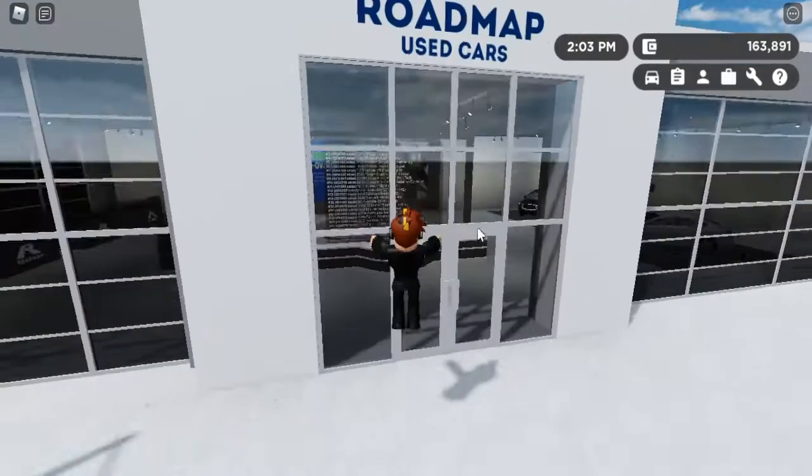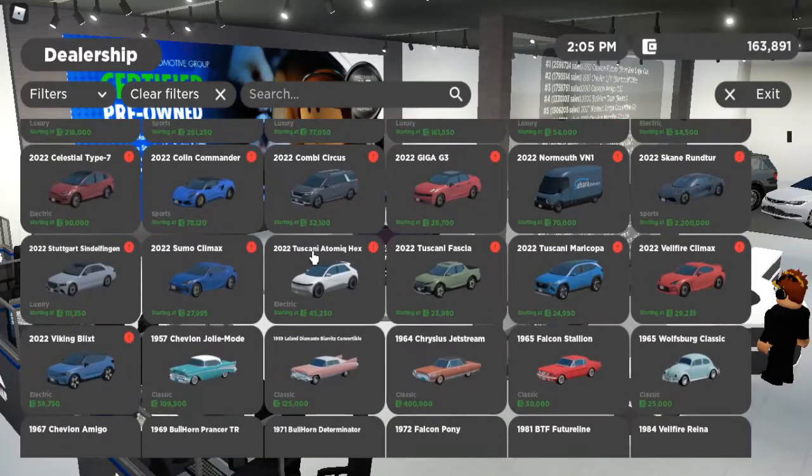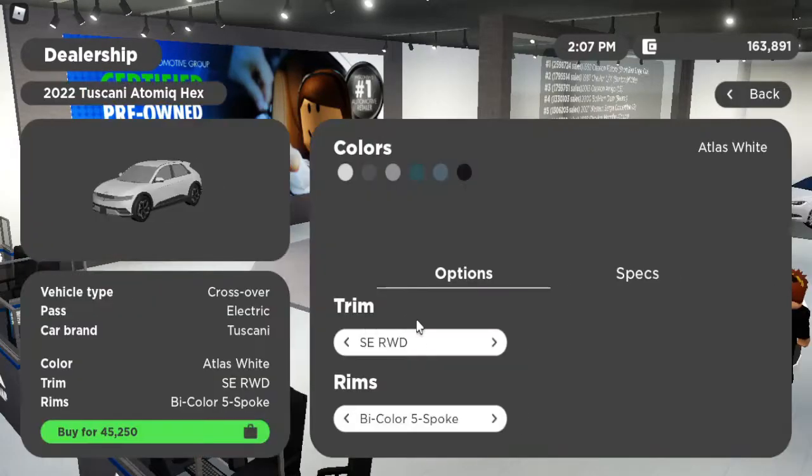So first things first, you're going to want to go into the dealership and you're going to want to buy this vehicle, the Tucsony Atomics Hex for the 2022. Now this works with any trim, but today we're just going to be doing the SEL all-wheel drive.